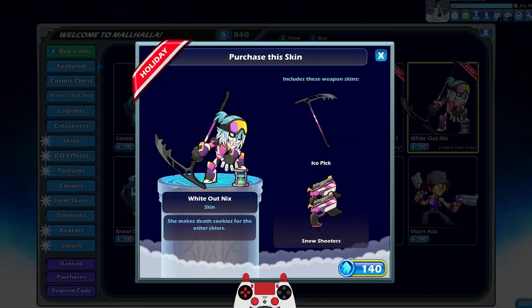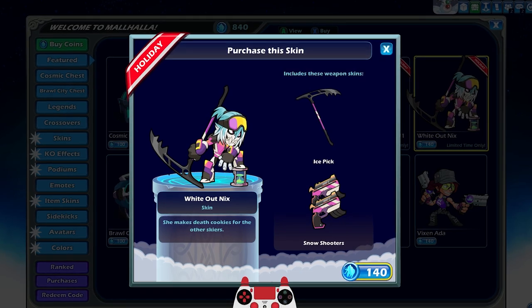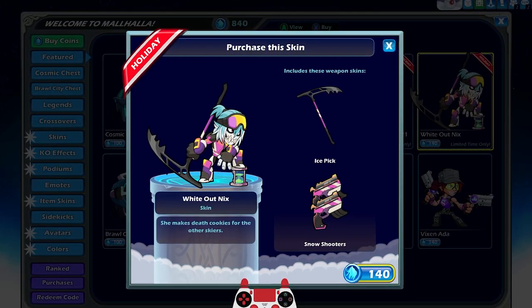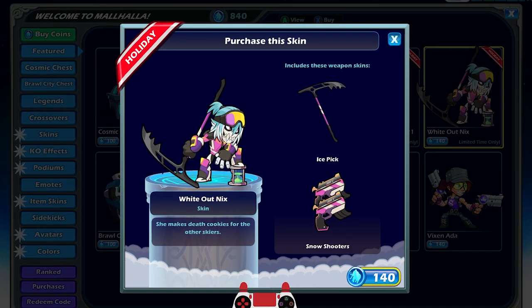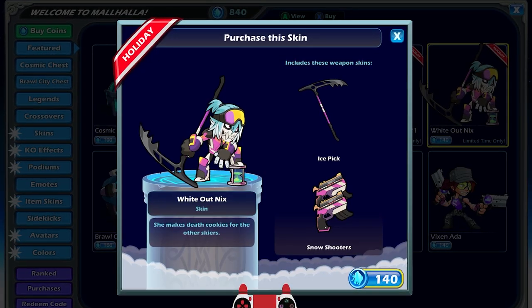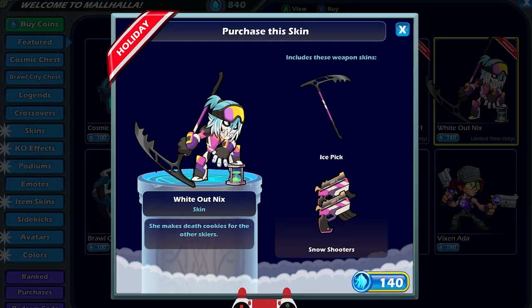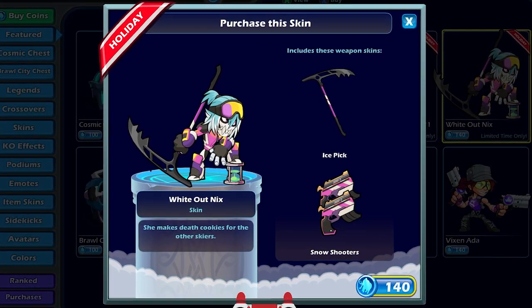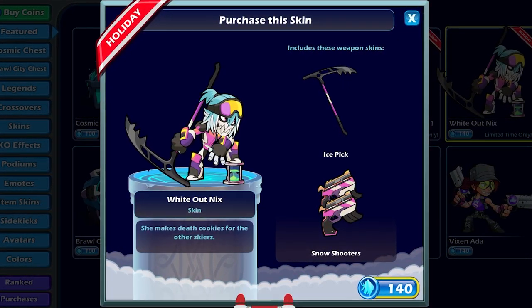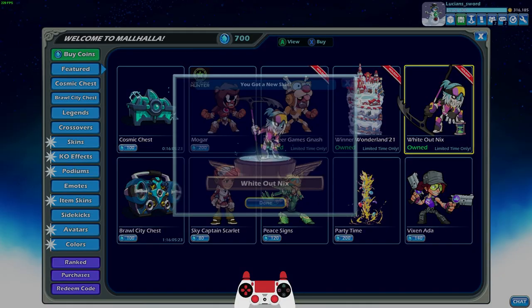And last but not least — this almost looks more like a Halloween skin than a Winter Holiday. Am I right? This is probably gonna be the more popular of the two new skins, and for good reason — it looks awesome. So Whiteout Nyx comes with the Ice Pick Scythe. We already have an Ice Pick Scythe on the Mordex skin, so now we got two. And then the Snowshooter Blasters.